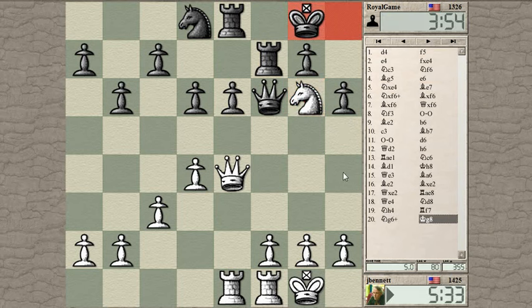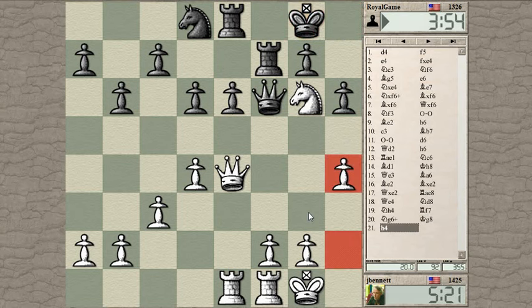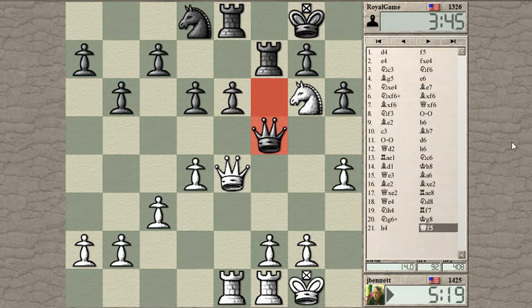If I play pawn to h4 and he plays pawn to h5, what do I do then? He might actually be threatening to win the knight. Well, I could play g3 and then give the knight a square on f4 to come back to. I like this pawn to h5 idea — just cementing that knight in position there and making it a permanent annoyance. So he goes for queen up.